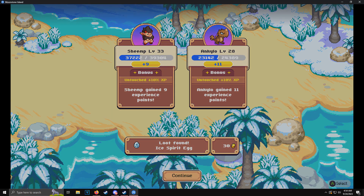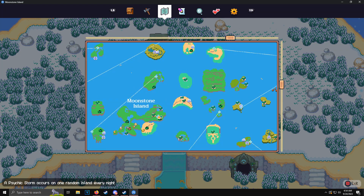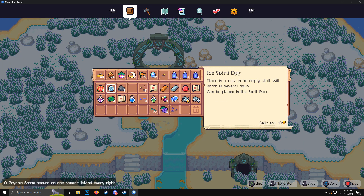That is also how you get your snowballs. Hopefully this helped you guys out, because I thought there was an ice island and there is not — no ice island, boo — so this is how you get them.